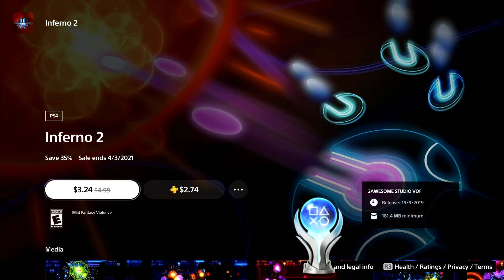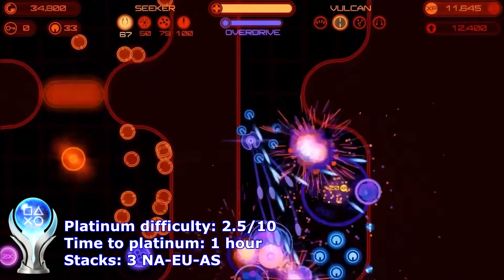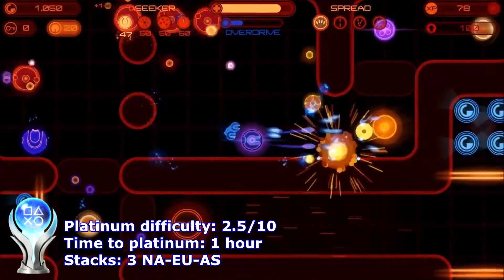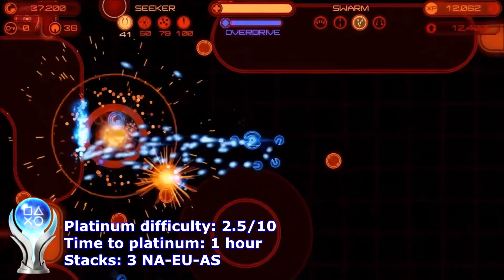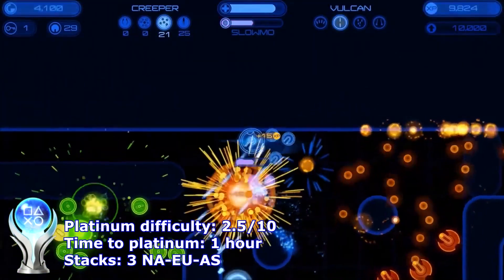The next one, Inferno 2, is a pretty short but sweet twin stick shooter. There are 80 levels in the game but only 20 are required for the Platinum. Just keep an eye on the trophy for the secret level — you have to complete one secret level, and if you miss it in the first 20 levels you'll have to play a lot more than necessary.